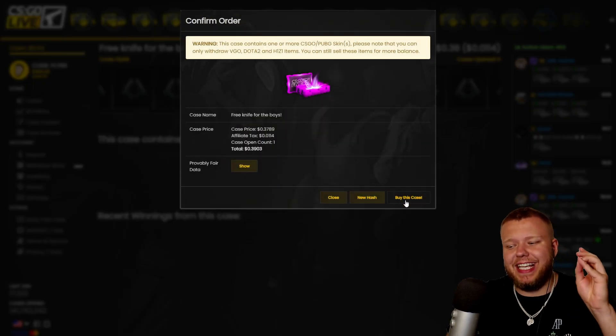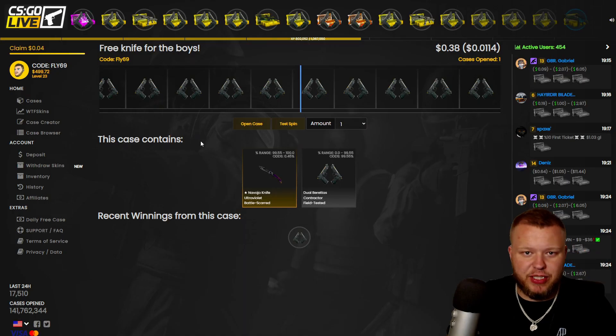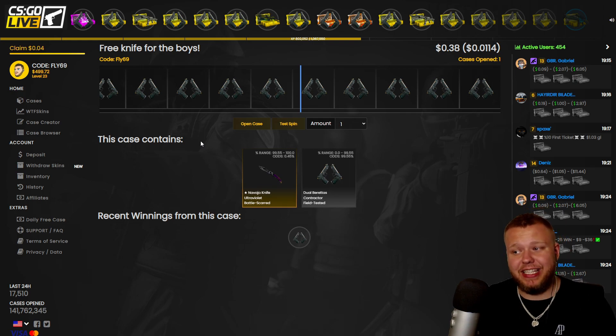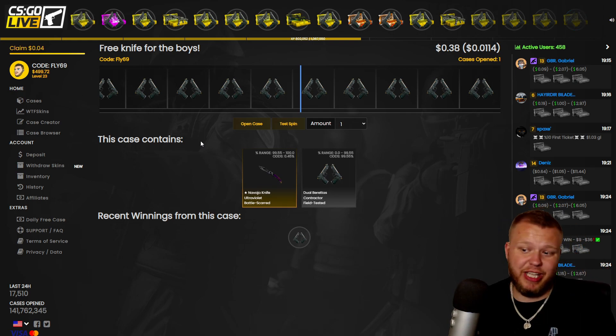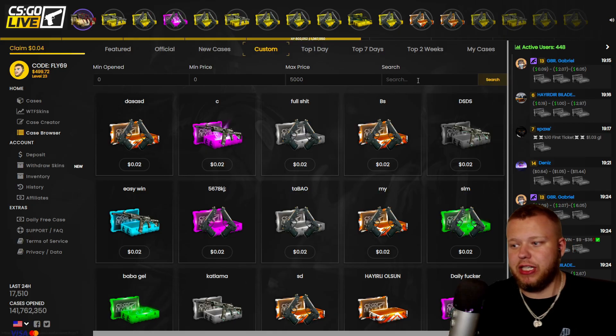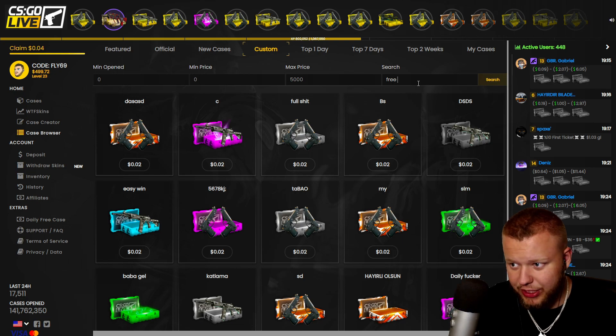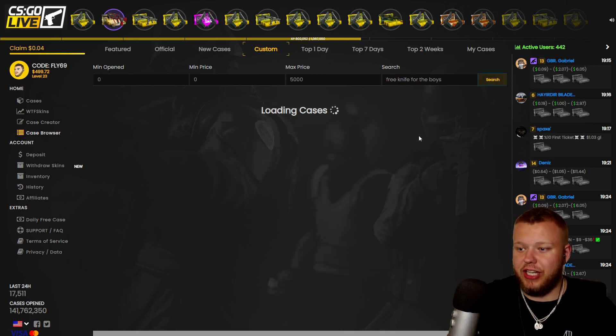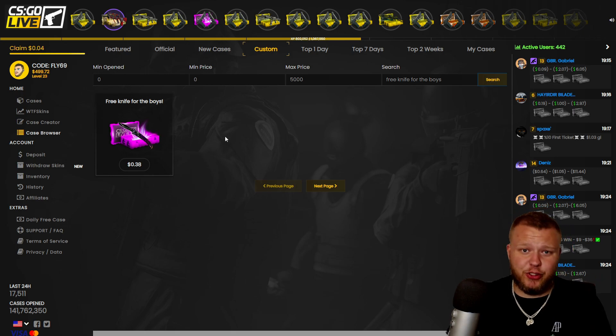Everyone can open this case for a 0.45% chance at a knife. If 200 people open this case, technically one person should get a knife. So if this video gets 300–500 views, we should get two or three free knives. Go to case browser, custom, then search 'Free Knife for the Boys' and it should be the only one.